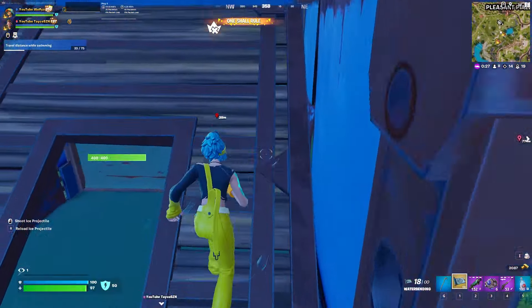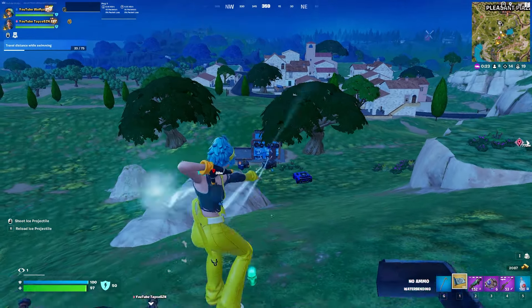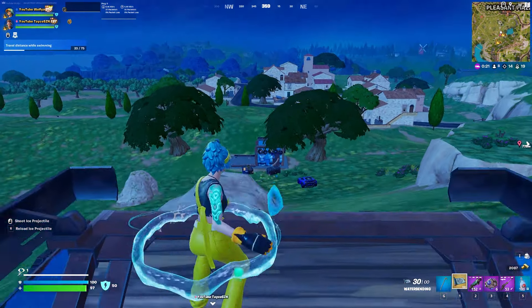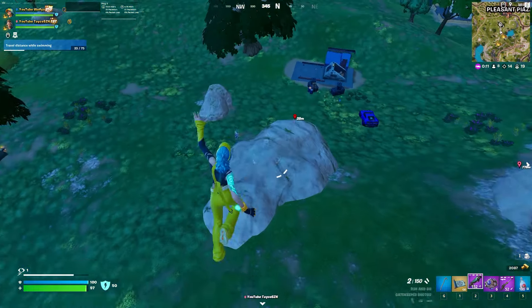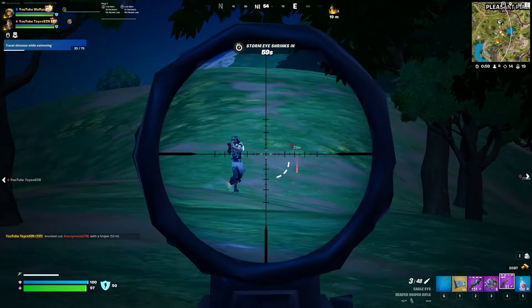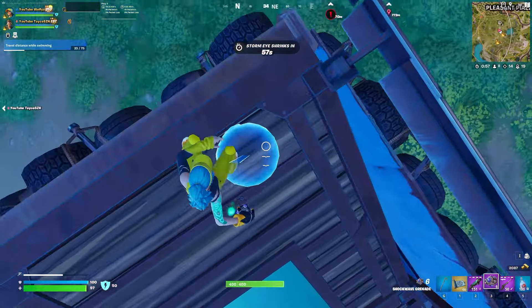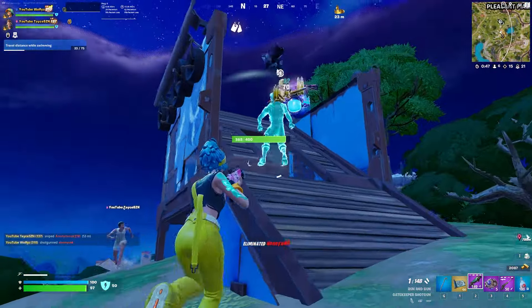We maintained high ground on top of the hill and noticed a team had placed a bunker on top of a vault. We applied pressure, scaring them out of the vault. One of their teammates dipped, so we took the opportunity to push the solo — my teammate eliminated him. The other player came back for his teammate's reboot card despite it being a duo versus solo, and we were quickly able to eliminate the medallion team.